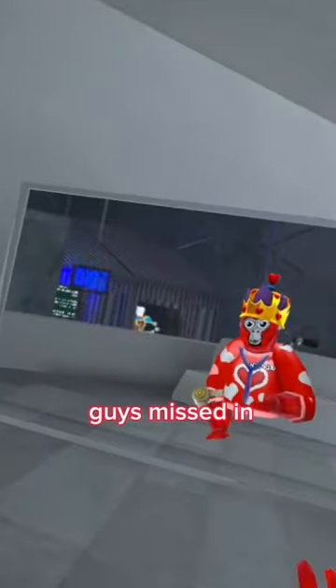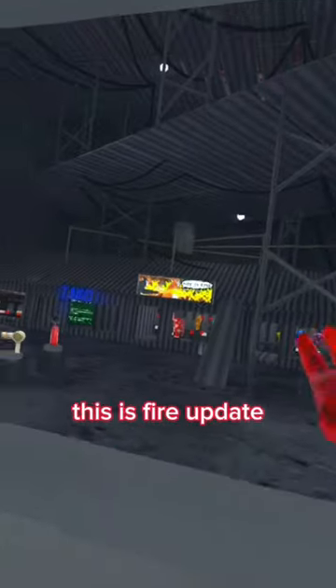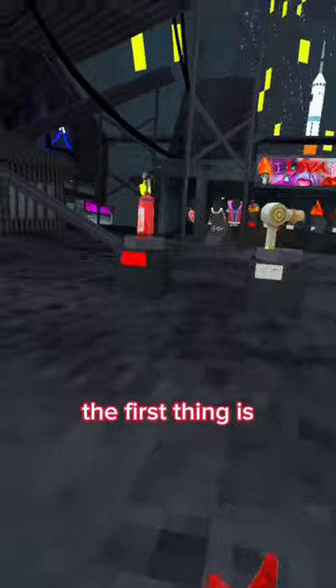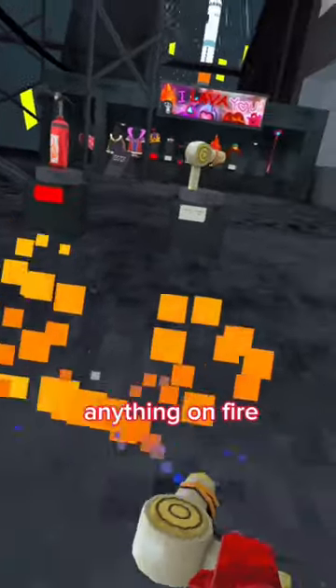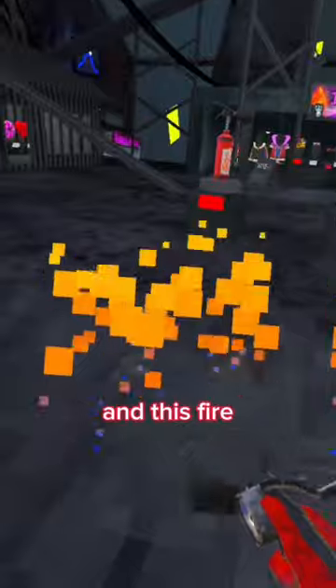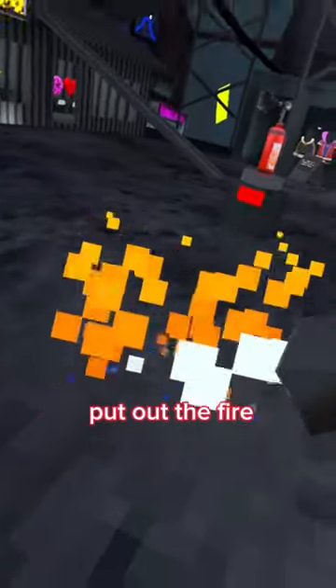Here are 5 things that you guys missed in the brand new 'This Is Fire' update. First thing is not really a secret, but this will light anything on fire, and this fire extinguisher will put out the fire.